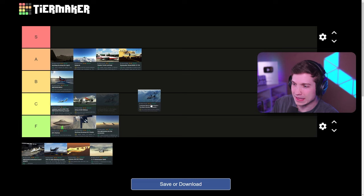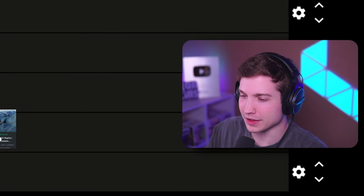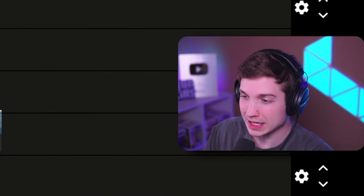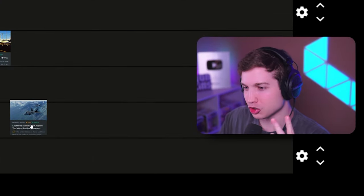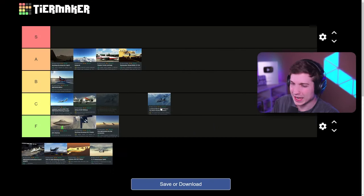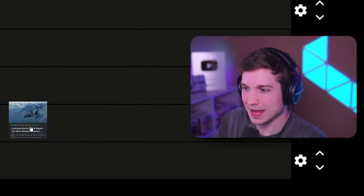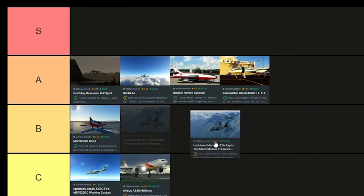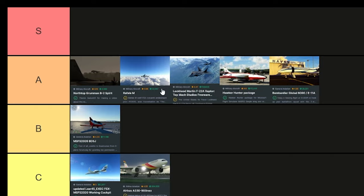Next up, another one of the most popular freeware planes — the F-22. This is made by the company Topmast, who also makes the payware version, and this is arguably better than the cheap payware version. There are two payware versions in the game. The textures are good, all that stuff is good. For those of you who don't want to spend money, it is definitely worth the download. I'm gonna put this in A tier. I'll put it right behind the Rafale because I love the Rafale — it just has a special place in my heart.